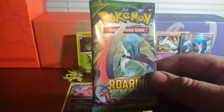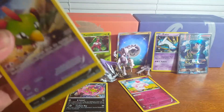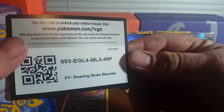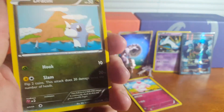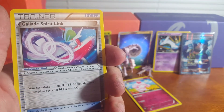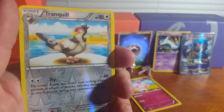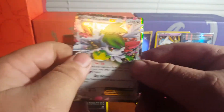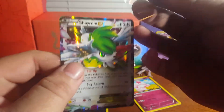Now opening the first Roaring Skies pack. Hoping to pull a Shaymin. Cards include: Natu, Dratini, Hawlucha, Cascoon, Meowth, Glalie Spirit Link, Gliscor, Tranquil, Tranquil Reverse. Then — 'Shaymin! We got another Shaymin! Oh my God! This box was completely loaded. We got the full art trainer and a Shaymin EX.' Excited reaction all around — 'It's a half art, but I'll take it any day.'